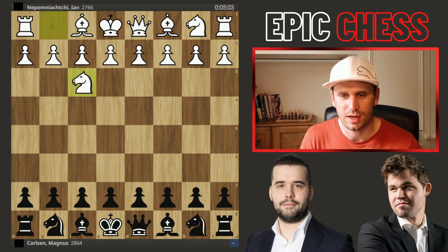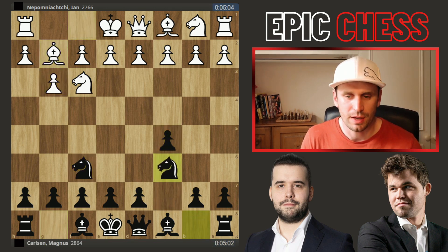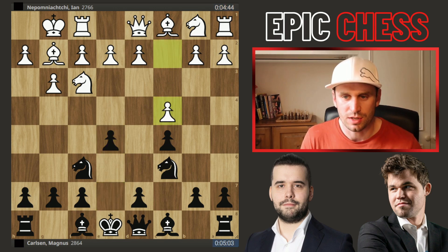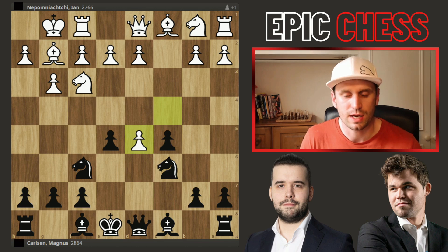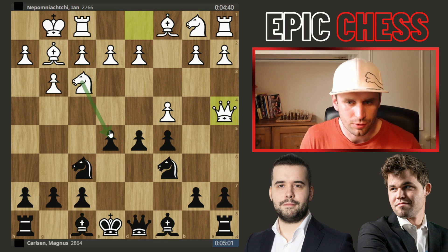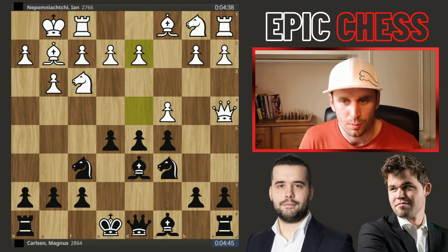Jan kicks off with Nf3 and goes for a King's Indian Attack. He gives Magnus the centre, which Magnus duly takes. But in compensation, he gets that King castle very early, piece is safe, and then he wants to strike at the centre. Now he goes c4, d5 from Magnus — he takes the whole centre. The main move here is actually capturing on d5, but Jan goes for this interesting sideline of Queen to a4. So you pin this Knight and you're threatening to take this pawn, and Magnus now plays Bishop to d6 to defend. Again Jan could take on d5, but this move is really interesting — pawn to d4.